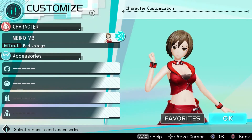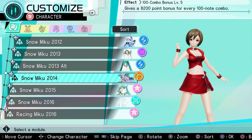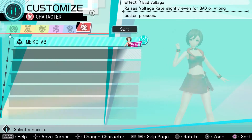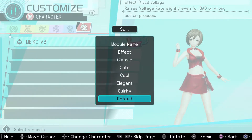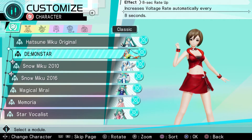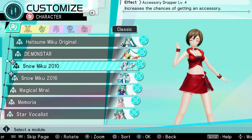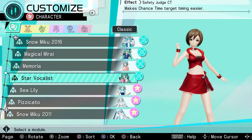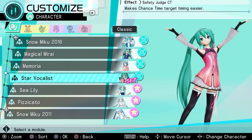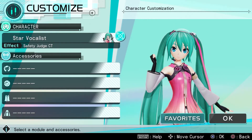We're gonna go back to Miku. And of course, we're gonna give her the outfit that she was in in the last episode. Actually, we can sort it. It was classic, right? Which one was it? Oh, here it is — Star Vocalist. Found it. Apparently that was way harder than I thought. Okay, we actually got it.